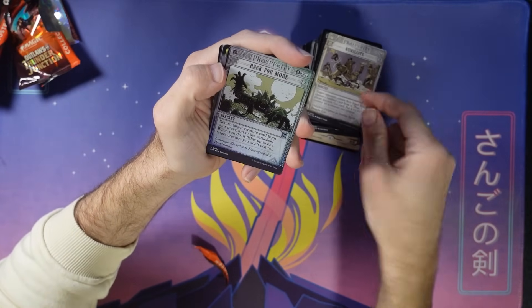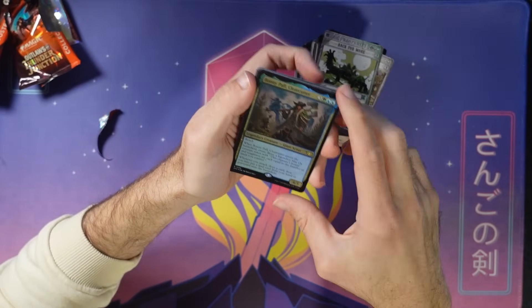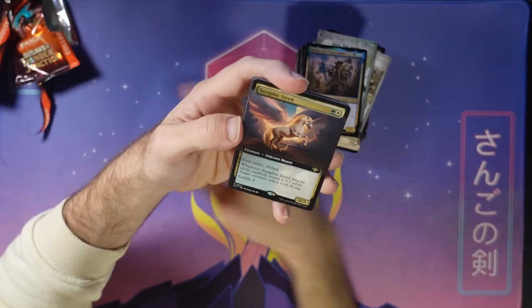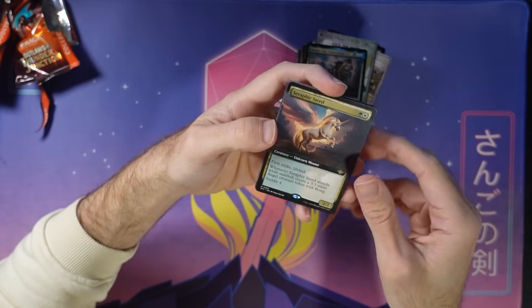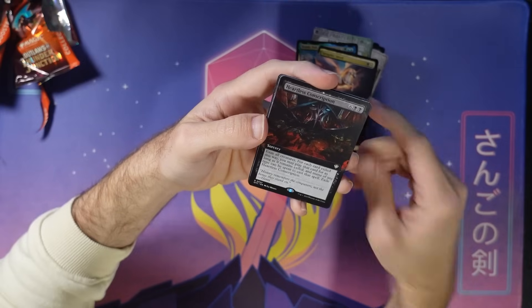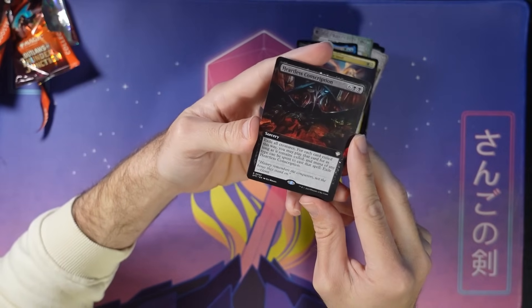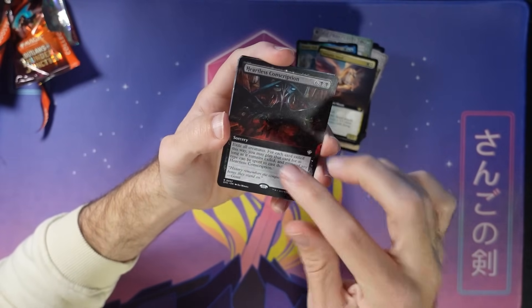Humiliates — that's how I feel when I didn't know about the tear strip. Back for More, Bonnie Powell Clear Cutter. A cool steed — unicorn mount. This card's gas from the commander decks: you exile all creatures, then you get to play them for as long as they remain exiled. So cool. And the extended art too.